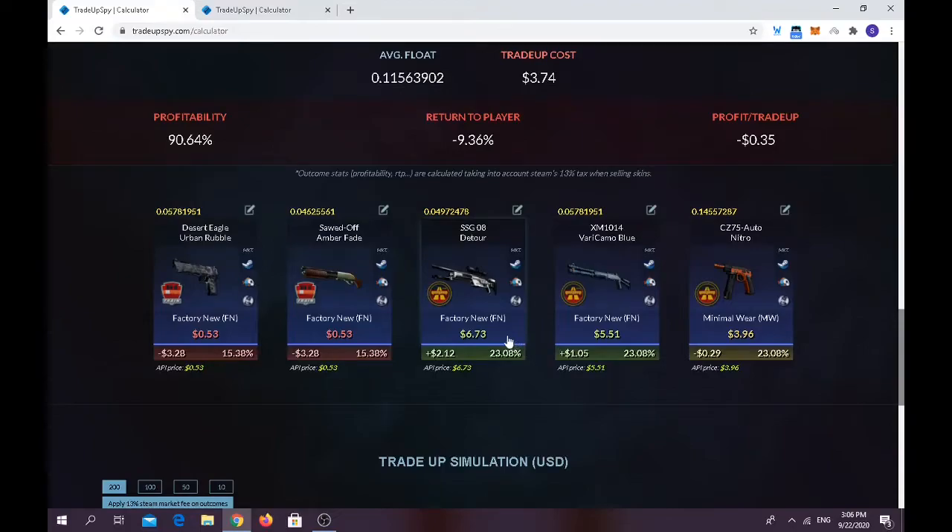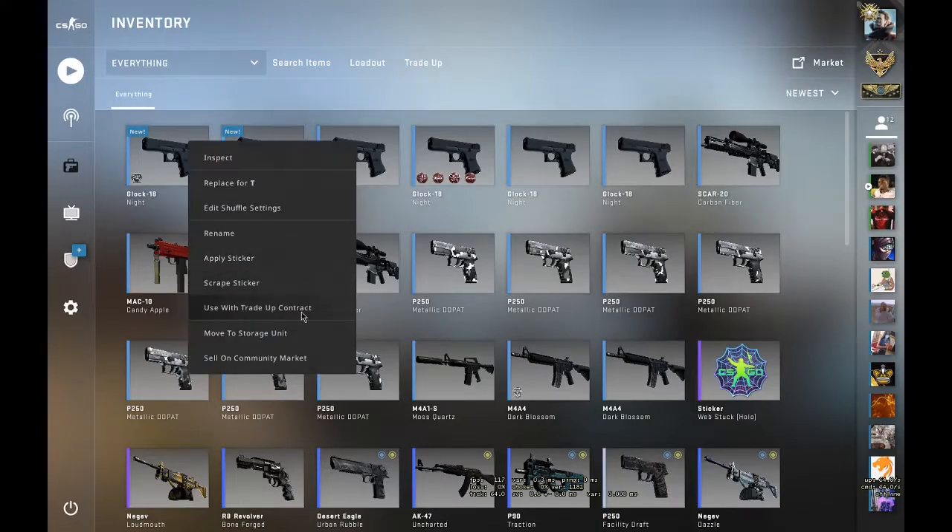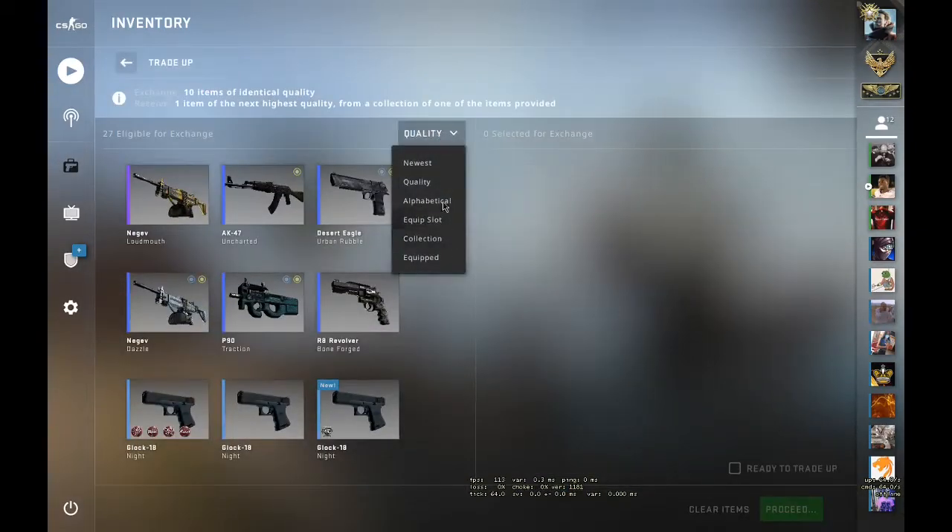Trade-up costs around $3.75. Average float should be below 0.13. For the outcomes: you have a 46.16% chance of making profit, a 23% chance of breaking even, and a 30% chance of losing money. Let's do it!